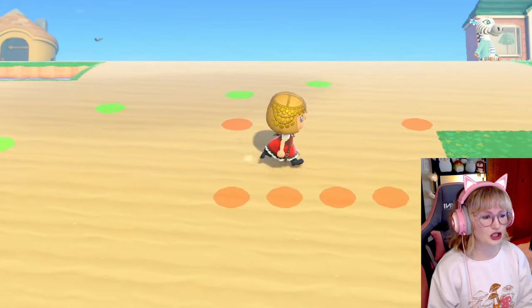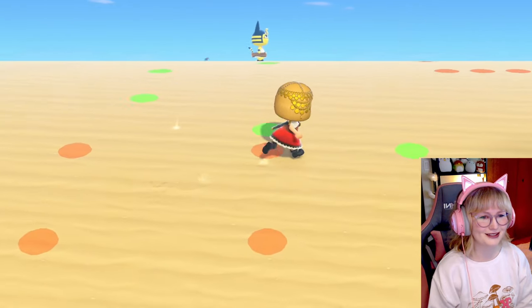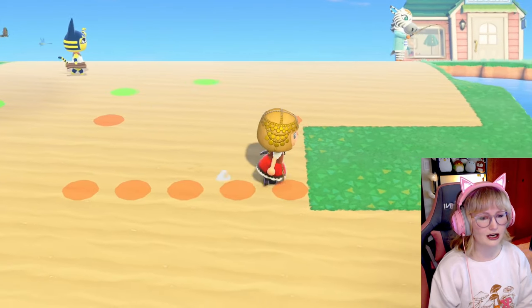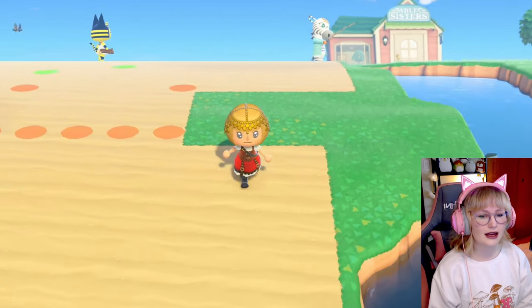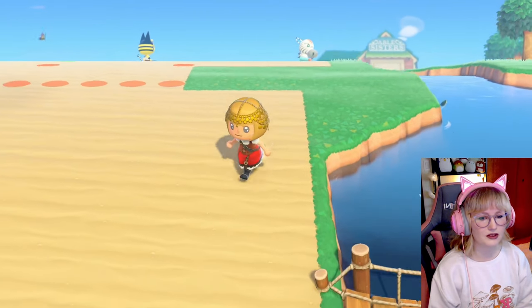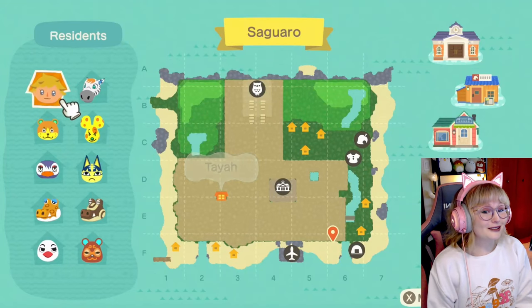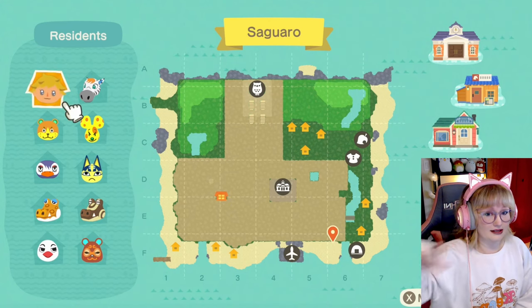These orange outlines will be where the buildings are. This one is going to be Abel's and this one is going to be Nook's Cranny. I'm just now realizing I didn't make it wide enough, but that's because I had to move Chatter's house. I do have to extend out this river a little bit and demolish this bridge. Now officially over half the island is covered in sand.